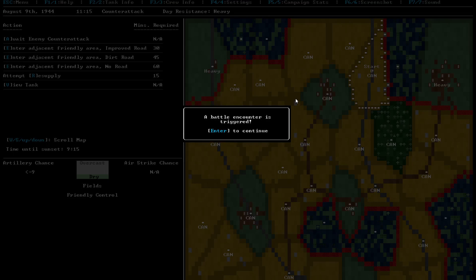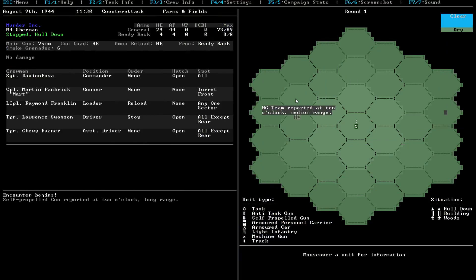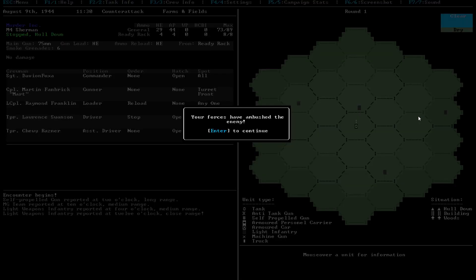This guy clears. A battle camera is triggered. Alright, so they're attacking. They have a self-propelled gun over here, machine gun team over there, light infantry over there, and in front of us apparently too. We got ambushed - that's not great.